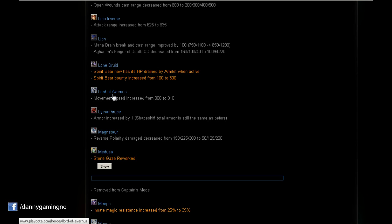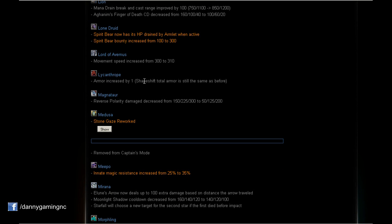Lord of Avernus (Abaddon): Movement speed increased from 300 to 310 — 10 more movement speed. This hero was already moving fast, and now it'll move even faster. Nice buff. Lycan: Armor increased by 1. Shapeshift total armor is still the same as before, so in normal form we have 1 more armor. A slight buff to Lycan.